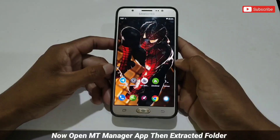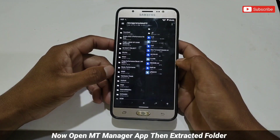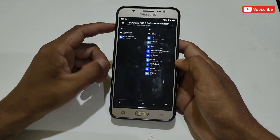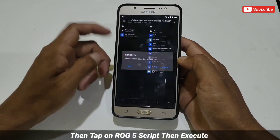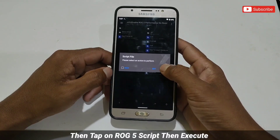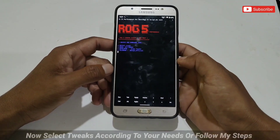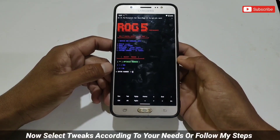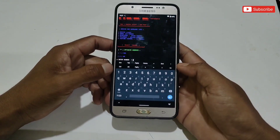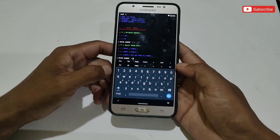Here you will get one folder and the ROG5 gaming script file. Open MT Manager application and search for the folder where you have extracted the file. After locating the file, tap on the ROG5 gaming script file — three options will show: Root, Edit, and Execute. Simply click the Execute option. The script will start to execute and the tweaks will come up for you to select. Select tweaks according to your needs or follow my steps.